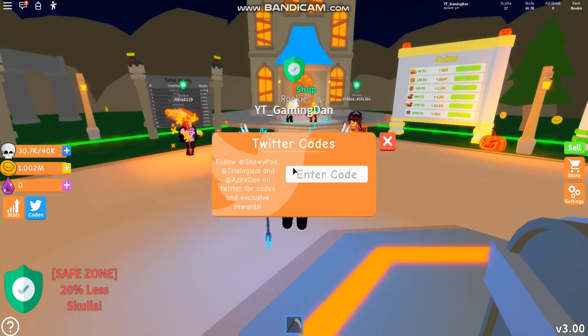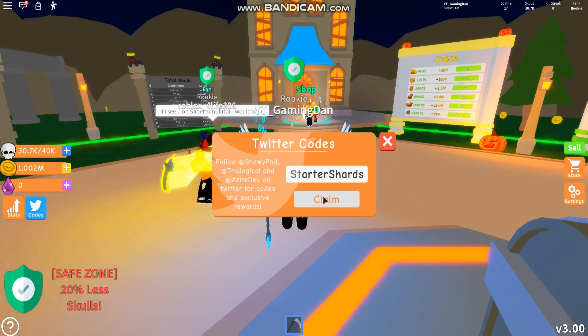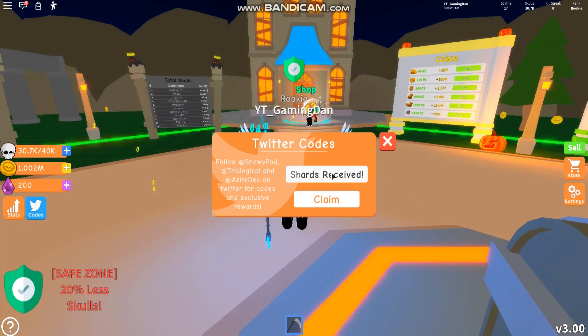To claim codes, go to the left where it says codes and then the code menu does come up. So the first code, and this is a new code, is starter shards. If you enter that code in, that gives you guys some shards.